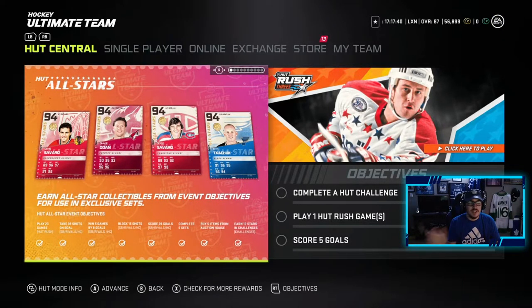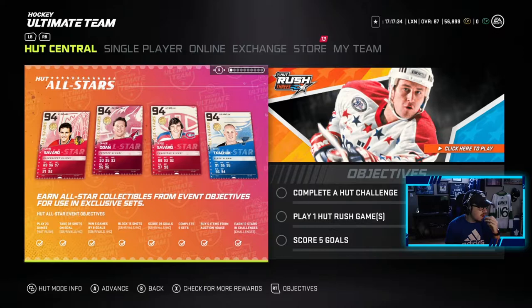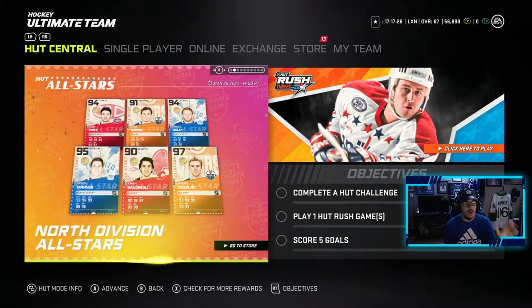which is interesting — they're doing each division at a time. Today was the North, so we have these earned All-Star collectibles from event objectives for use in exclusive sets. We got Dennis Savard, Shane Doan, another Savard, and Keith Kachuk. This is who made the North Division All-Stars: Connor McDavid — no surprise — Johnny Hockey, Mitchell Marner, Morgan Riley, Tyson Berry, and Carey Price. I want to get that Mitch Marner or Morgan Riley.